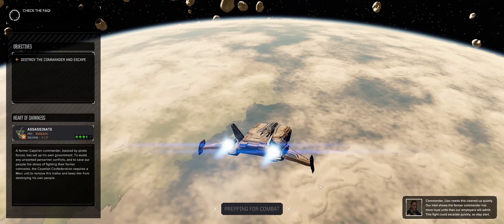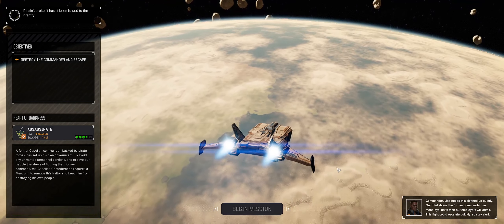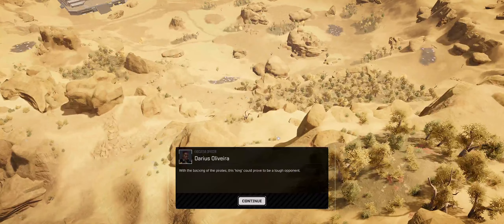We're prepping for combat. Combat's ready to go. They're saying it could escalate quickly, which means probably we'll have at least a second lance in there. So I'm expecting two lances — maybe nine mechs total. Maybe 11, actually. We might have two escorts as well. It's all speculation. We definitely have two lances.